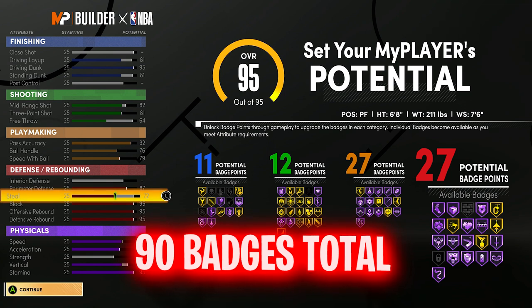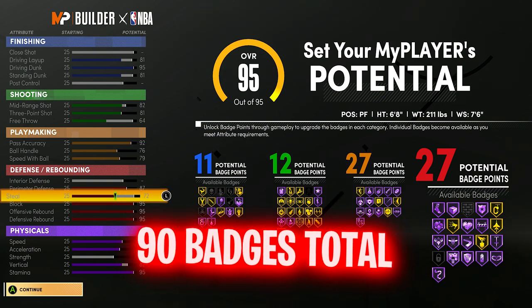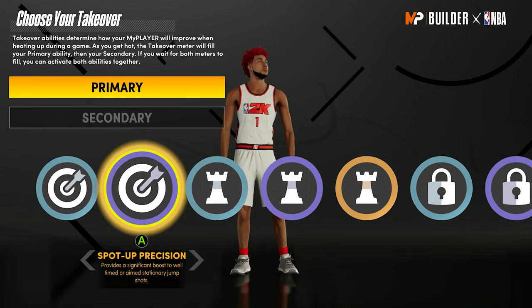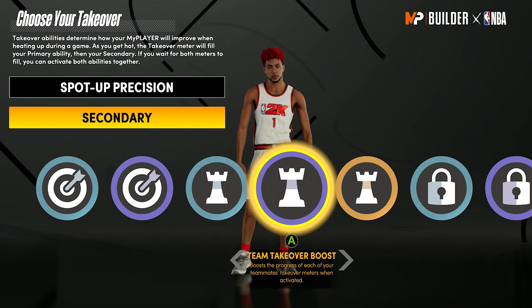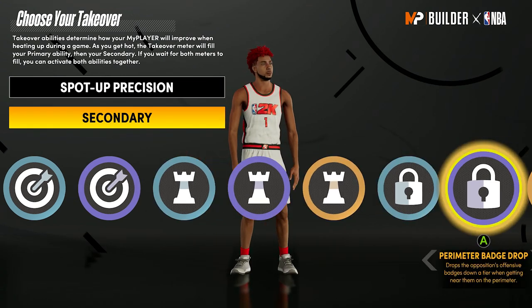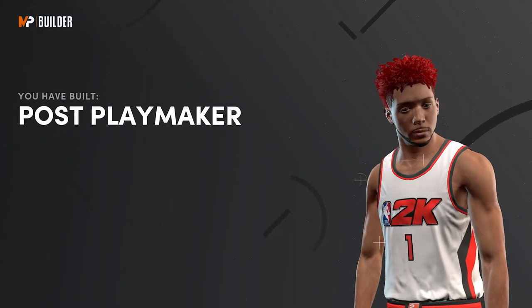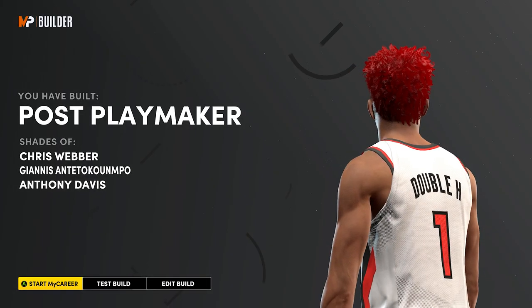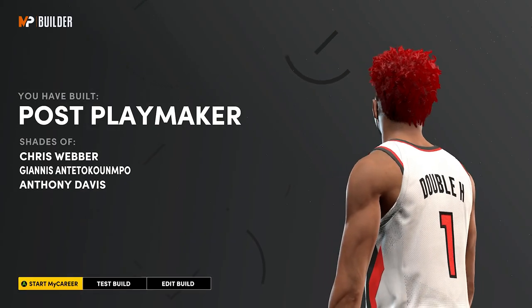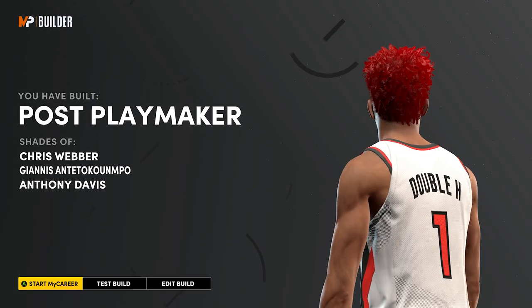The defense on this build is going to be absolutely insane — 99 rebounding, 99 block. You could even run this at the 2. For takeover, I'd go with precision or playmaking. I'd probably pick team badge boost, but I'm going with extreme clamps. This build is going to be a post playmaker compared to Giannis, Anthony Davis, and Chris Webber. If you want to be taller than 6'7", want a crazy wingspan with lower shooting badges but higher defensive and playmaking badges — this is the build.